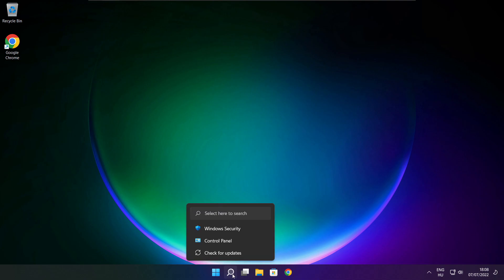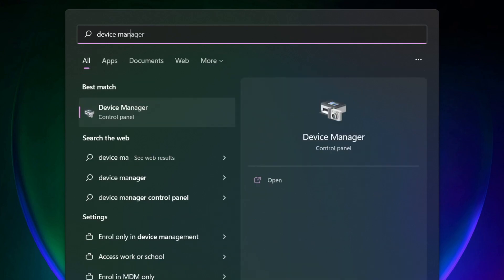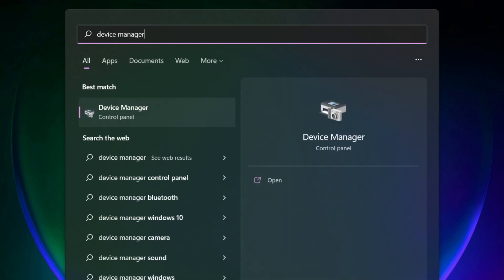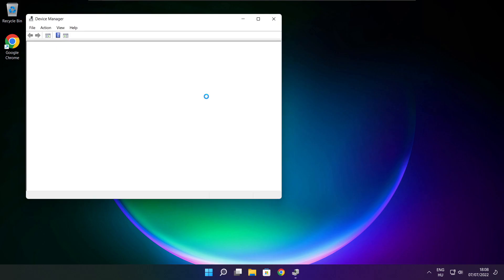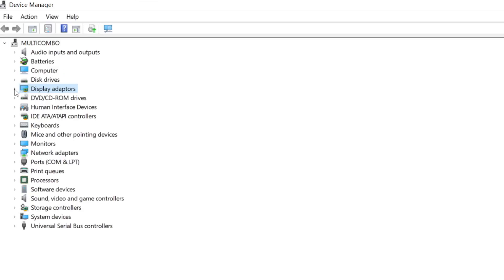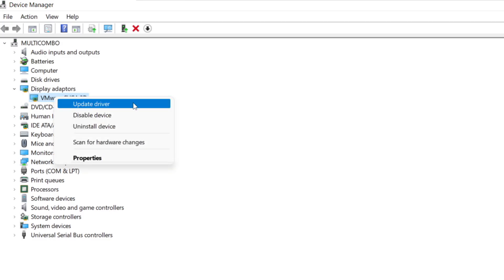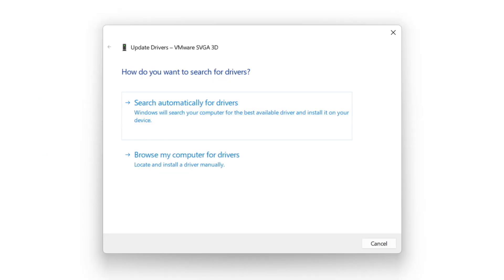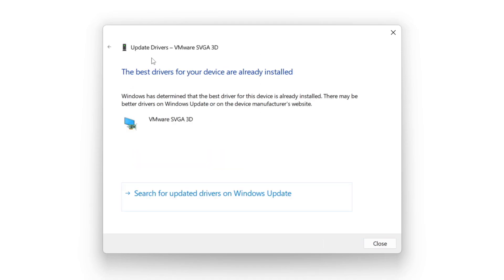Click the search bar and type Device Manager. Click Device Manager. Click Display Adapters. Select your display adapter. Right click and update driver. Search automatically for drivers. Wait. Installation complete and click close.